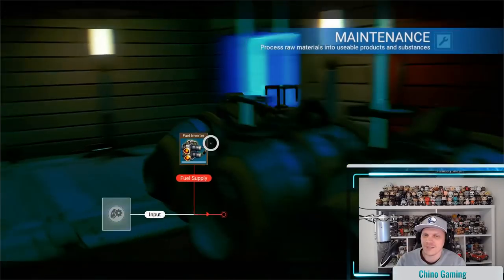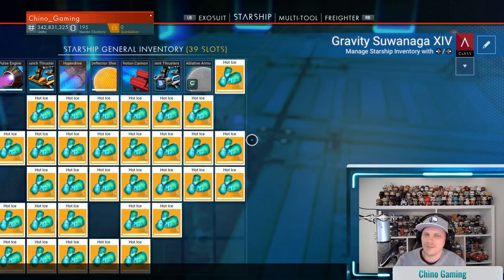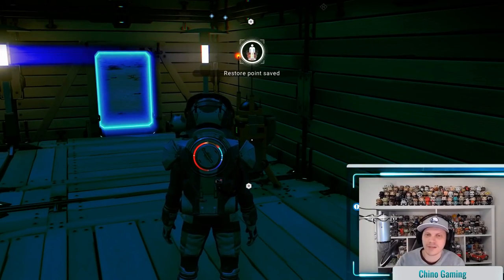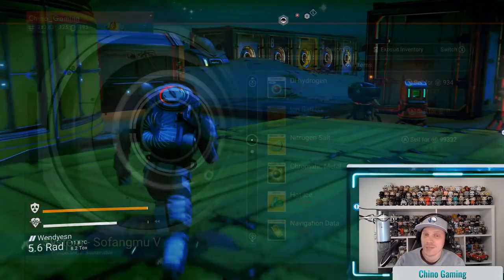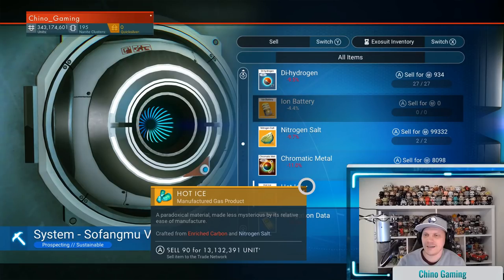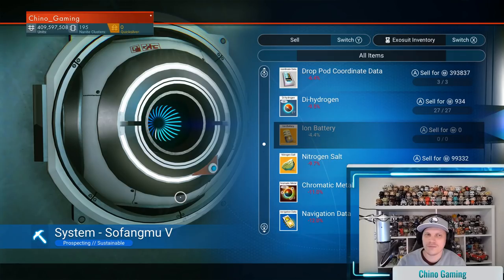Even though we're purposely exploiting the game, we obviously don't want to lose everything we got. So once we've duplicated all this stuff, go to the beacon, hit that save button. Then we're about to make ourselves filthy rich. Going to the starship — selling for 53.5 million out of that lot, another 13 million out of that, and that puts me over 400 million — almost half a billion in a very comfortable position.